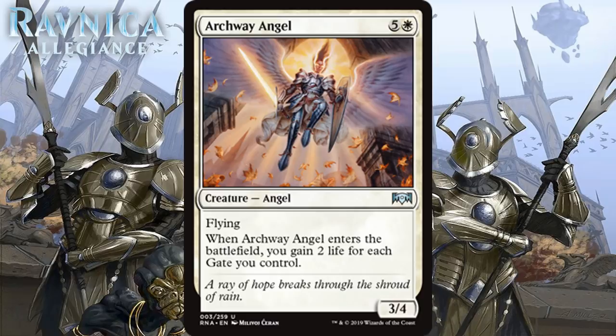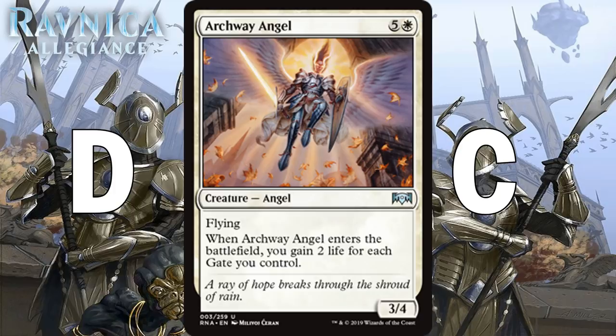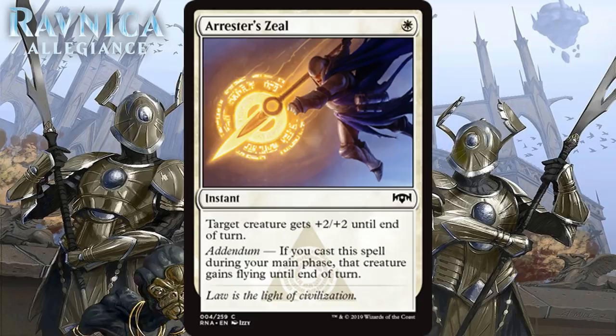There are reasons to pursue gates in this set, and the angel is sort of an extra benefit out of gates you're already picking for other reasons. Obviously she can gain you more than 4 life, but I think a significant number of decks will gain zero or two life with her. I give her a D in a deck without enough gates, and a C in a deck that does have enough gates to gain 4 or more life with her the majority of the time.